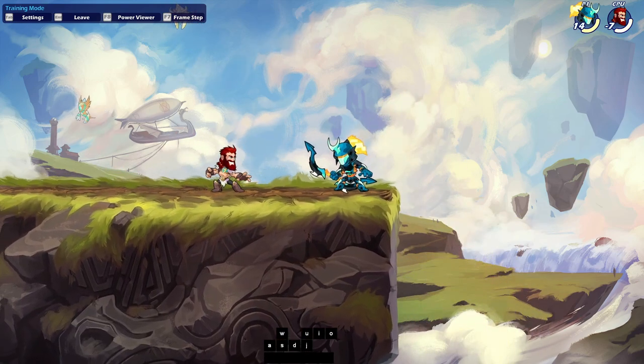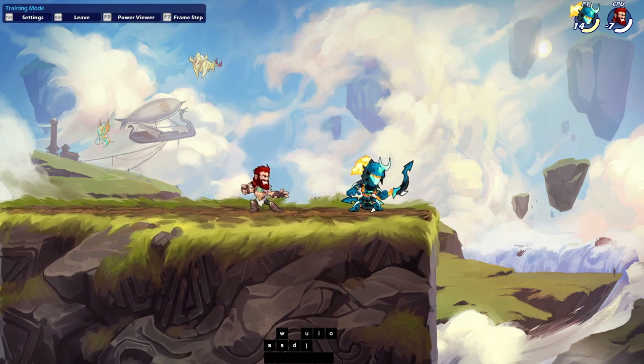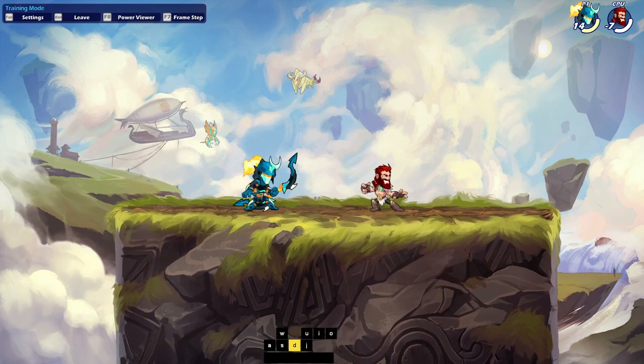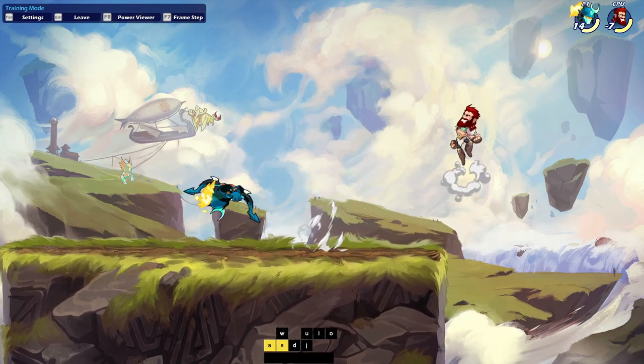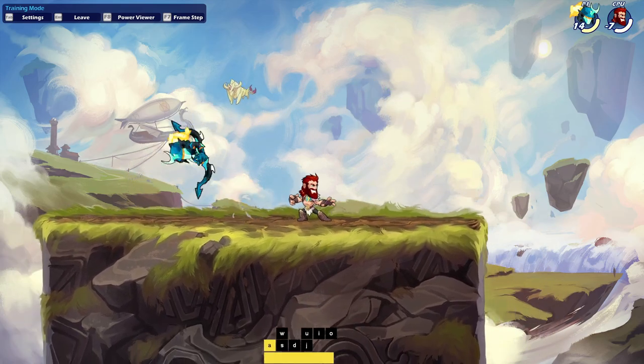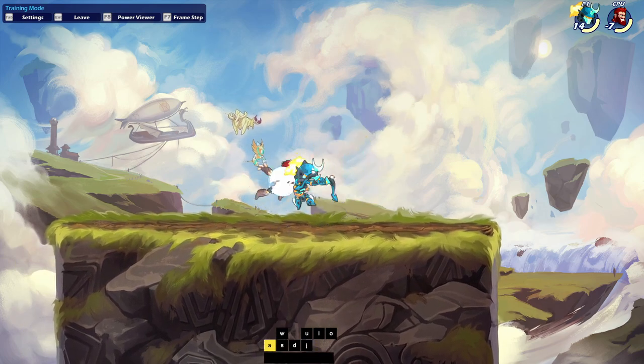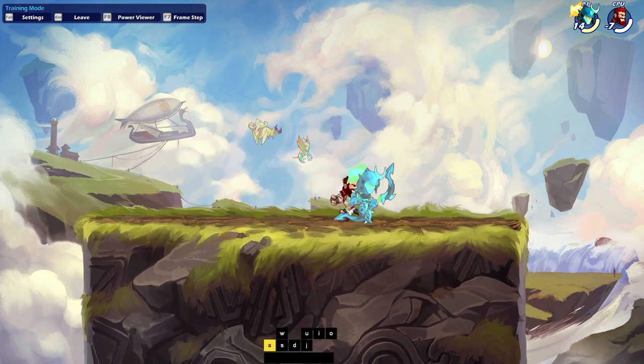If you watch my ranked gameplay, you'll see me hit those attacks a lot. And you can see — he was falling down. This works when playing against someone who's static on the ground, but if they're jumping in the air, you can still hit this. Instead of the down light going underneath them, doing this can actually hit people in the air. A lot of people move in the air, so it's actually a good technique to use with bow.